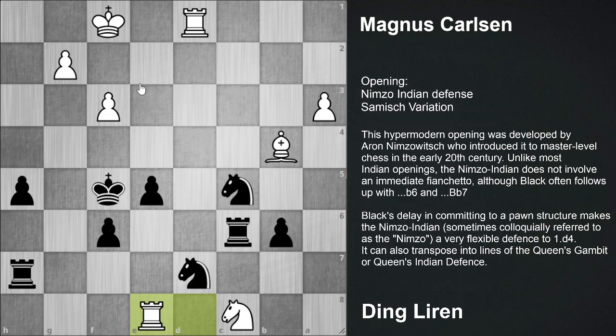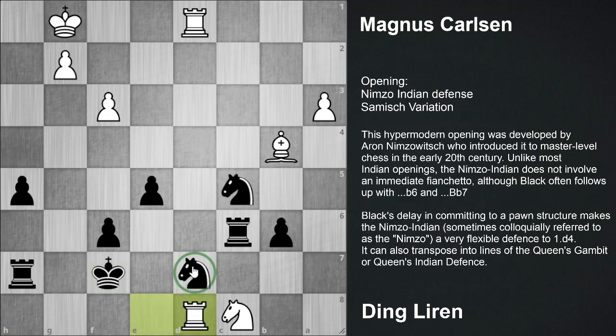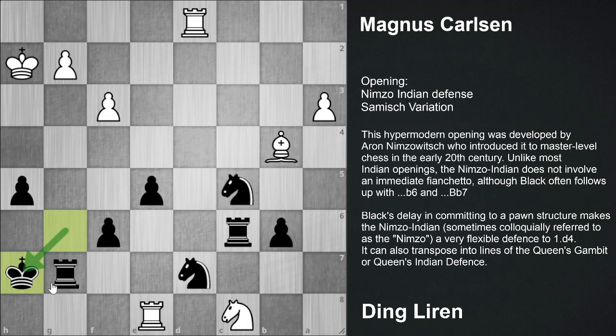I would just explain the ideas behind the moves. King g6, bringing the king to safety. Rook g7, Rook g7 - asking now. Why am I going to let you play this idea? By bringing the rook - Rook e8, King h7, tucking the king away from the threats of these two white pieces.